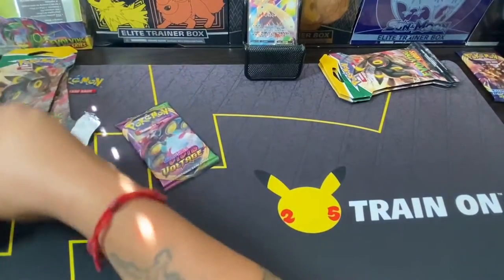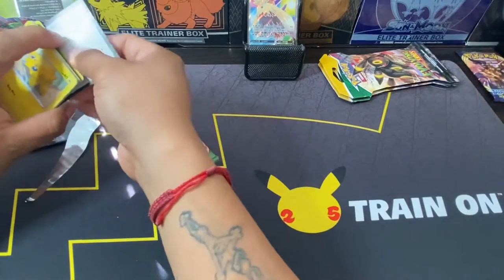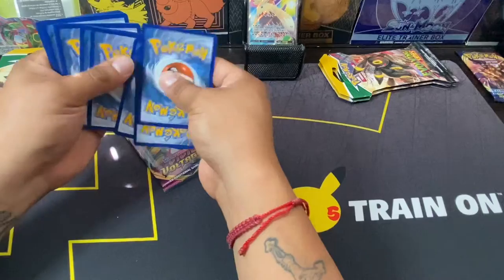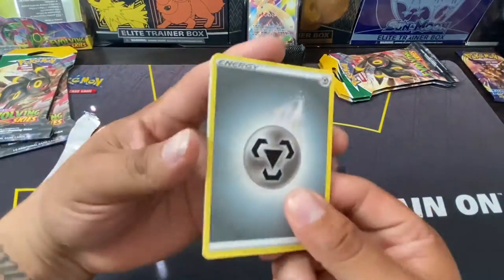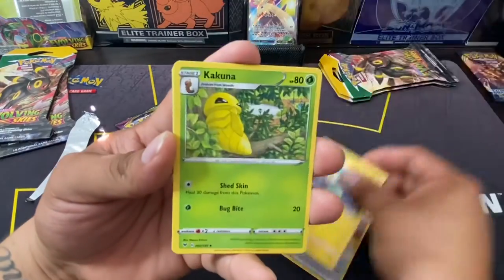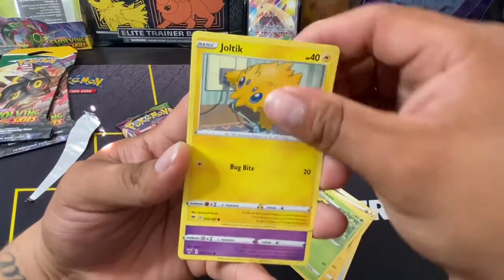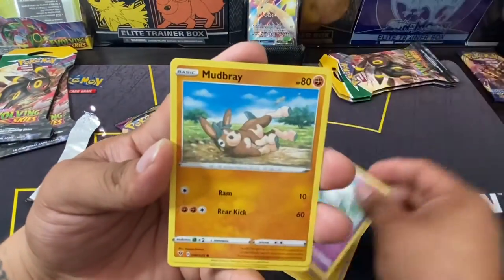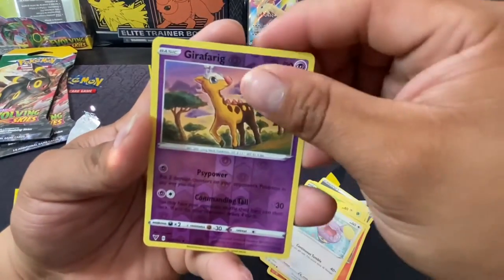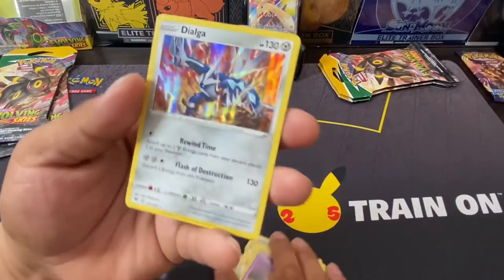One, two, three, four — code card, yeah. One, two, three, four — there we go. One, two, three, four. We got a Steel Energy, Stone Energy, Electric, Kakuna, Joltik, Galarian Ponyta, Mudbray, Slugma, Whismur, reverse Girafarig, and a Holo Dialga.